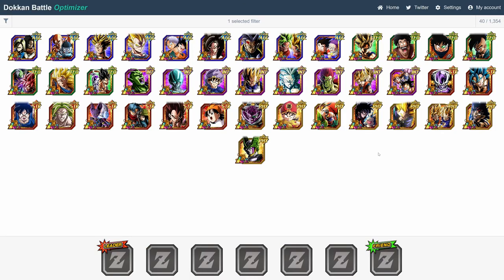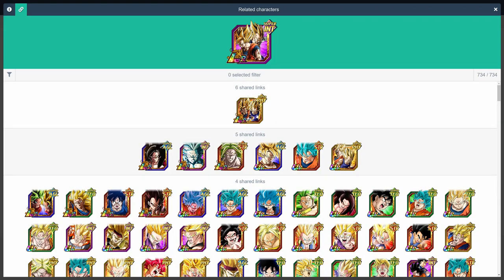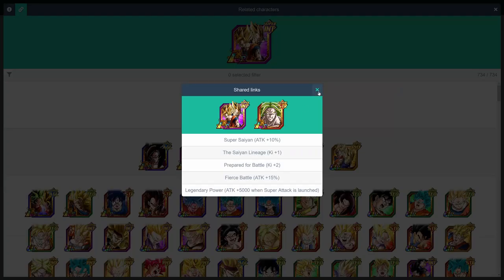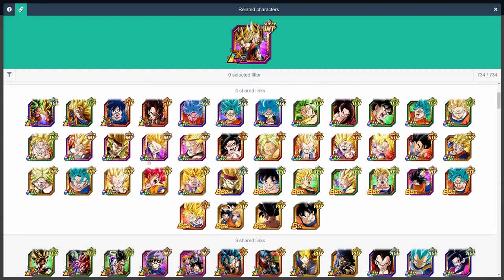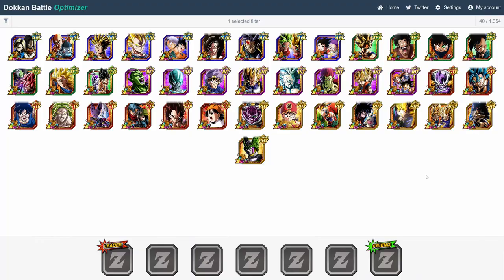Now we've got our first Dokkan Fest exclusive LR, LR Vegito, whose best linking partner actually happens to be LR Gogeta. Their 6 links give them plus 35% attack and plus 2 ki, and an additional 7,500 attack when supering. LR Vegito also links extremely well with LR Super Saiyan 4 Goku, the LR Brolys both TEC and STR, LR Gohan, AGL Transforming Goku, and STR Super Saiyan Blue Goku. On Potara, pretty much every other Vegito in the game can be a solid linking partner.